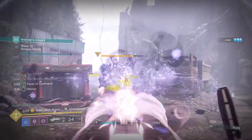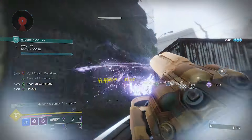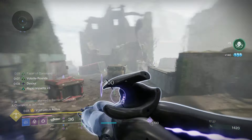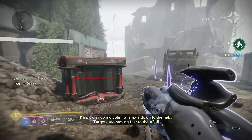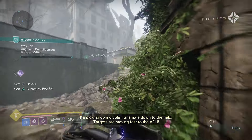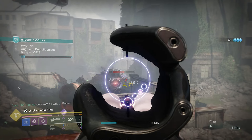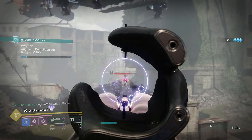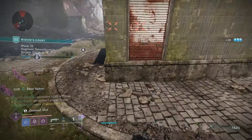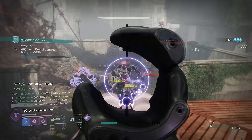Collective Obligation doesn't have the same add clear potential as Graviton Lance, but it's still great thanks to volatile rounds. It has better uptime on weakening — if you steal a weaken buff you can have it active while volatile rounds are going, giving you weakening volatile rounds. Those are what you see in the background with the yellow numbers popping up, and they're beautiful.